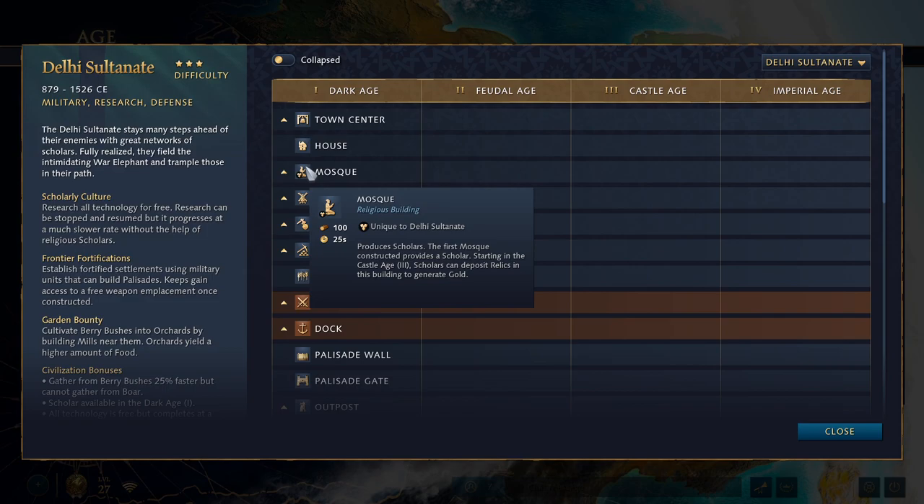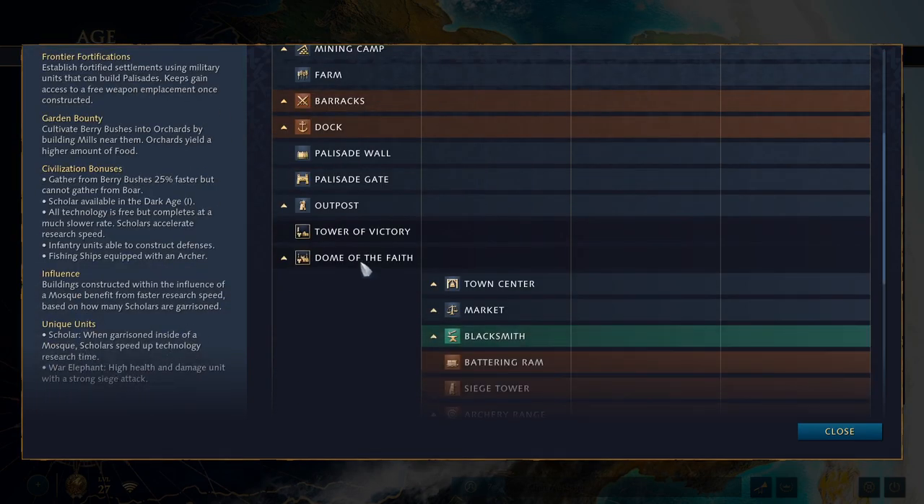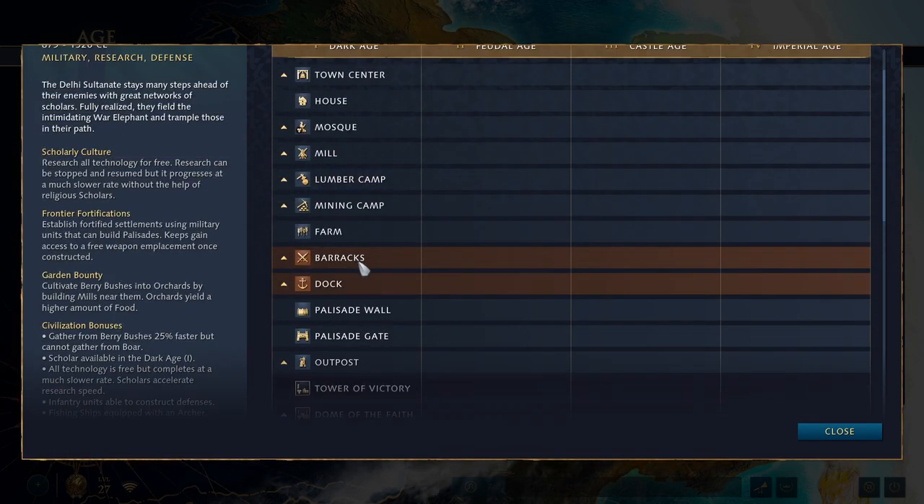Each garrisoned scholar stacks, giving plus 12.5% research speed per scholar. So eventually you will actually be researching technologies faster than other civilizations. Once you get around 15 scholars garrisoned, you're researching techs for free and almost instantly. So late game, this civilization is incredibly powerful because you can just get the entire tech tree — what's stopping you? That's sort of the basic idea of Delhi.